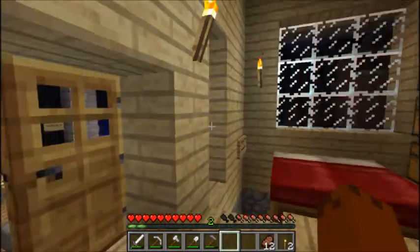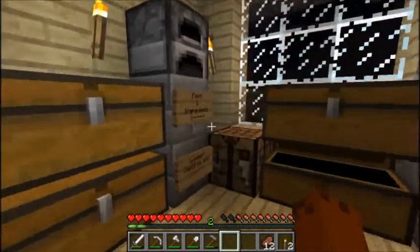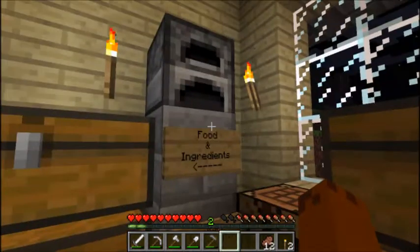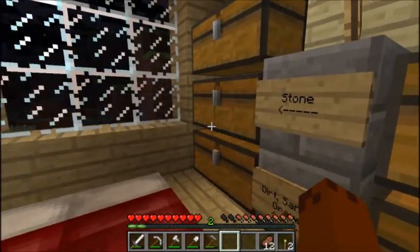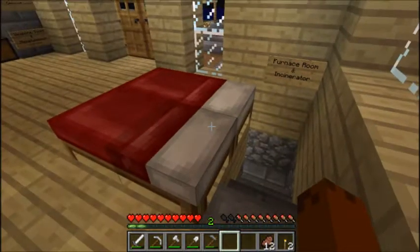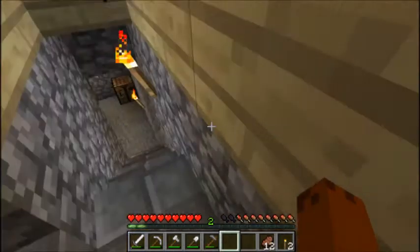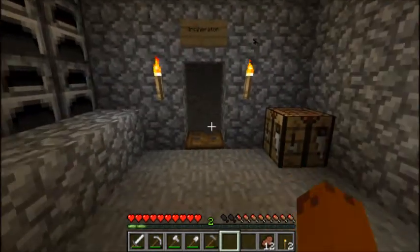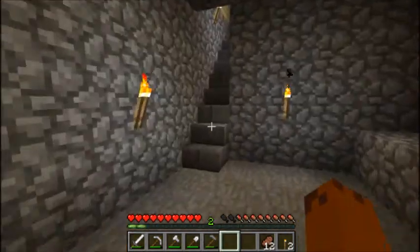Anyway, this is the storehouse. As you can see, everything is nice and organized now. Got everything in its place. For the most part, my one chest is glitching out - not sure why it happened when I logged in. Everything is kind of nicely done. There's a double bed here. I'm sleeping in the storehouse right now because I don't have a house yet - I've got to build myself a house. Down here there's the furnace room and the incinerator. We've got a wall full of furnaces, and a little incinerator here where you can throw all your useless items in the lava.